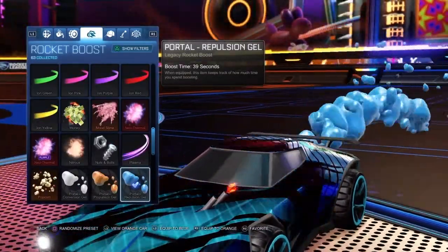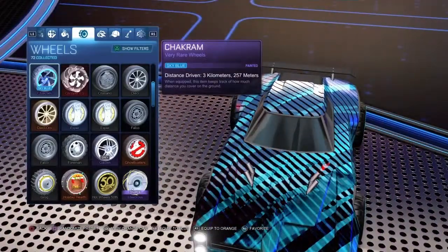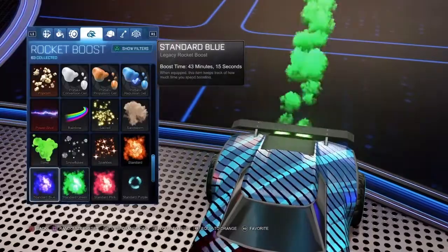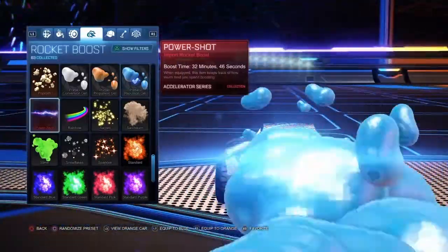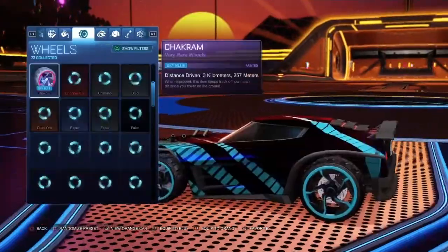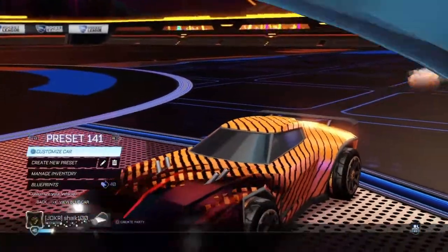Boost is Portal Repulsion Gel for the blue side. However, if you plan on playing competitive with this, I would suggest changing the boost to probably Standard Blue, because Repulsion Gel takes up a lot of your screen. Orange side boost is Standard.